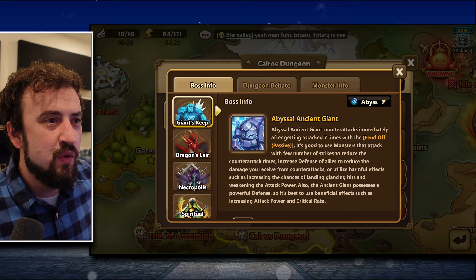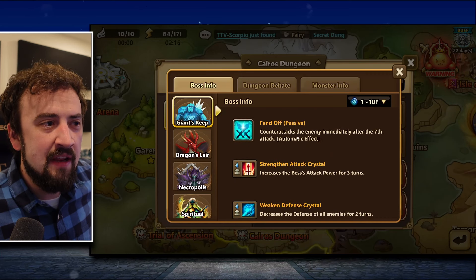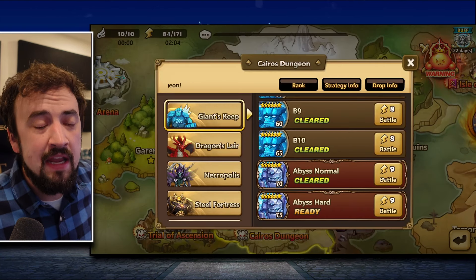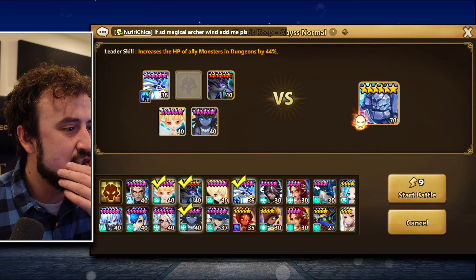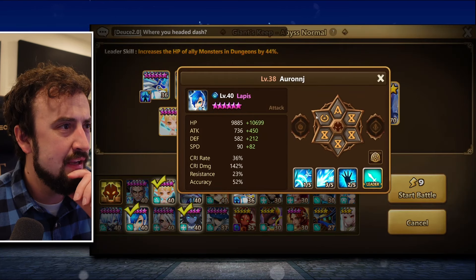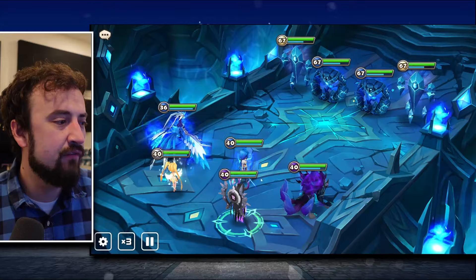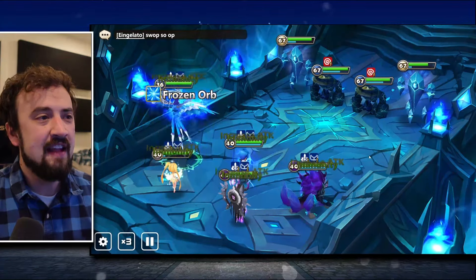Here's the difference between Abyss and Normal. On Normal, his Fend Off counterattacks after every seventh hit. On Abyss his stats are better and Fend Off levels up so he attacks all enemies after the seventh attack, which makes beating him really hard. I'm going to try running this with Lapis in place of Galleon — she's got about 20,000 HP which should be enough — and I've set the boss focus to attack the dungeon boss directly.